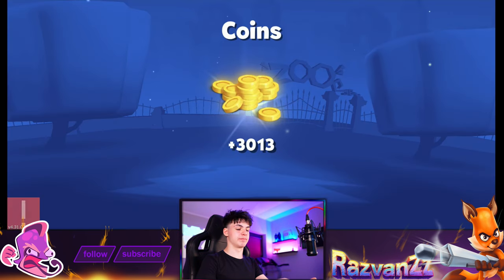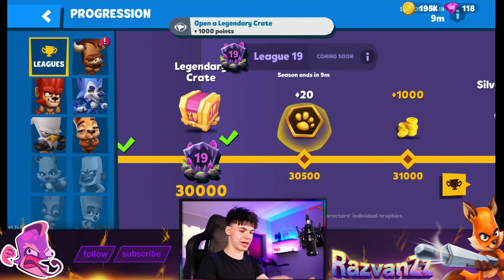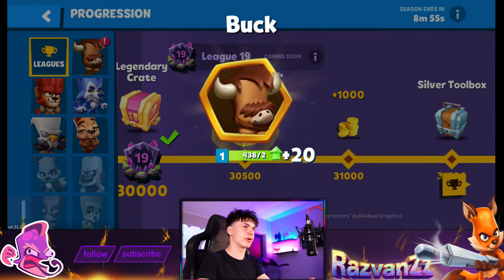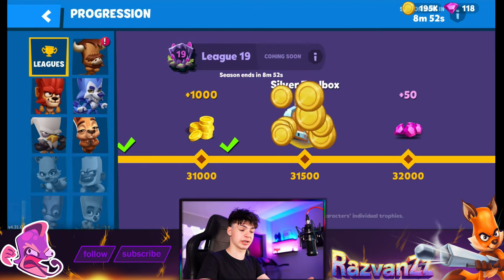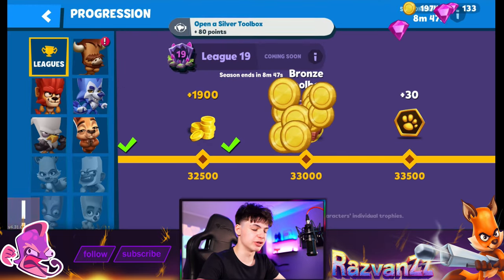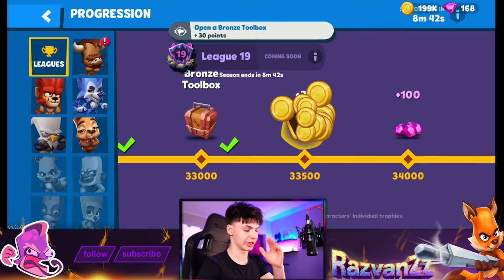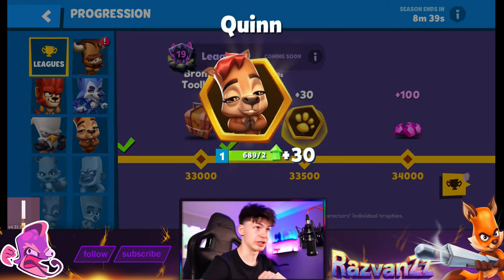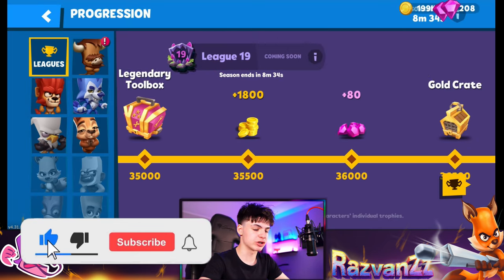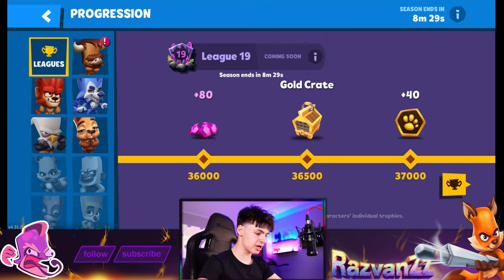We have gems so let's reroll this — maybe get a new character. Wait, we didn't even have a chance to see the crate spinning again, so I'm pretty sure there was no chance to get a new character right there. We probably just wasted our gems, but it was worth a shot. Silver toolbox. We got more gems and they're really adding up — you get quite a lot of gems from the trophy road.